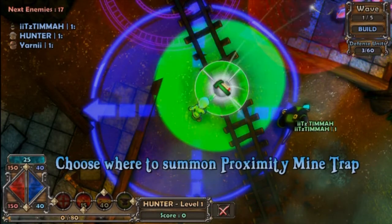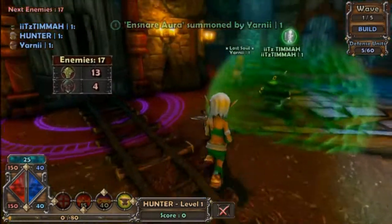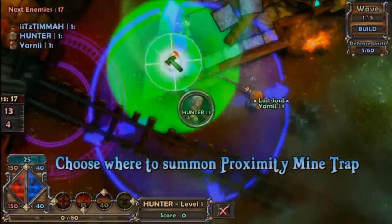Wait, how do I get to my trap? Right bumper. Right. And then go to summon defenses, and then put a mind trap down. Over here though, so when they walk into it. Like, right where I'm putting my bubble. Oh, so I need to move over there. Should I put it where your bubble is? Yeah, put it in there. There we go. Okay, I got it.